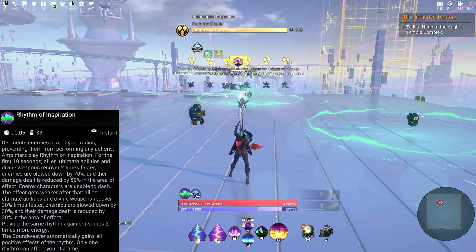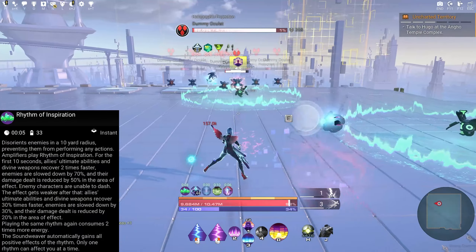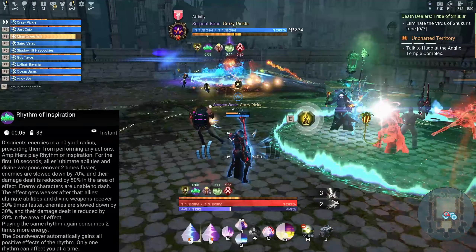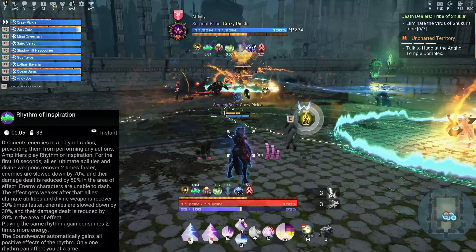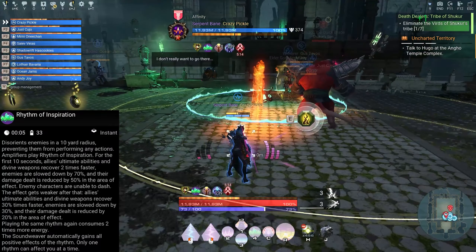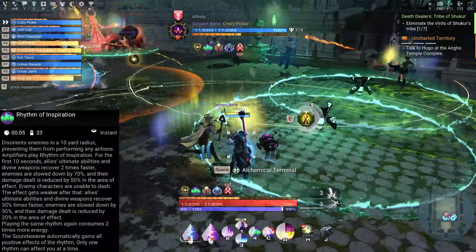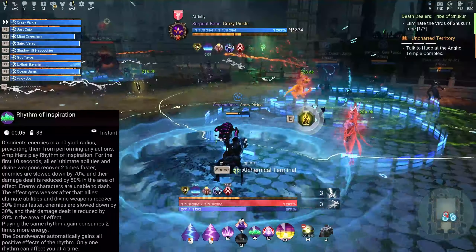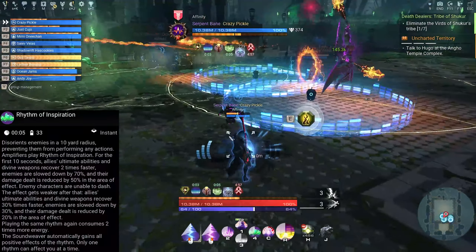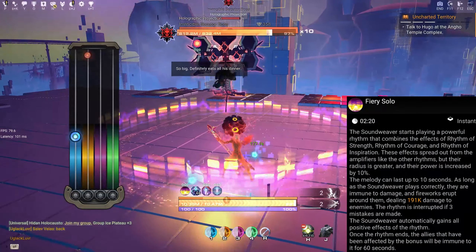Inspiration: the first part disOrients enemies in a 10-yard radius, preventing them from performing any actions. Amplifiers play Rhythm of Inspiration. For the first 10 seconds, allies' ultimate abilities and divine weapons recover 2 times faster, enemies are slowed down by 70%, their damage dealt is reduced by 50% in the area of effect, and enemy characters are unable to dash. After the effect weakens, ultimate abilities and divine weapons recover 30% faster, enemies are slowed by 30%, and their damage is reduced by 20%. Playing the same Rhythm again consumes 2 times more energy.